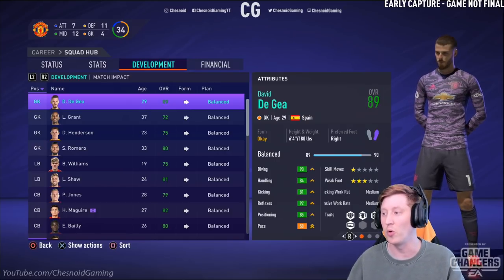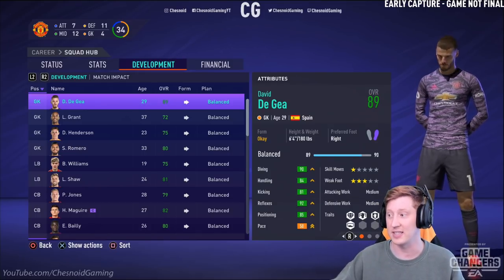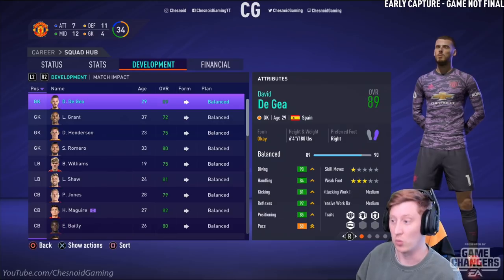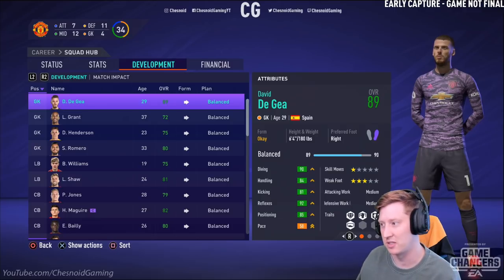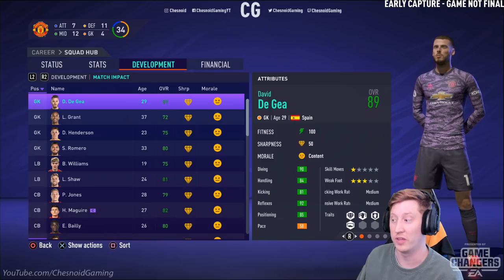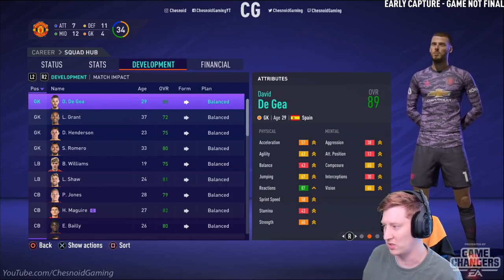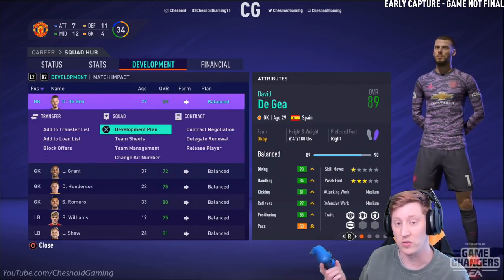Here, as the example, we're going to be using Manchester United. In the squad hub things look a little bit different — you have Status, Stats, Development, and Financial tabs. Development is the new one; that's normally where the old attributes slate was. By default, everybody has a balanced development plan. You can see the match impact, i.e. what their morale is and what their sharpness is, and on the right hand side their fitness as well. Skill moves and weak foot and everything else you could see previously is still here.